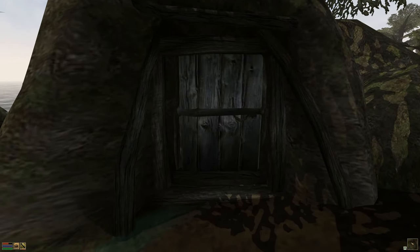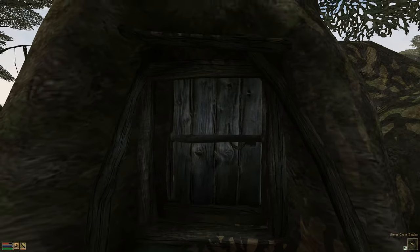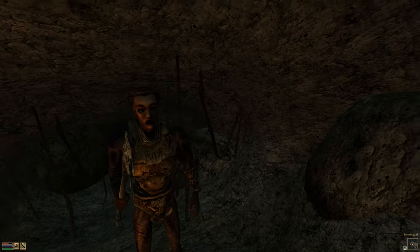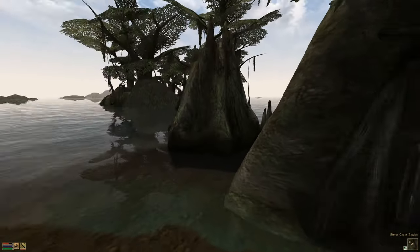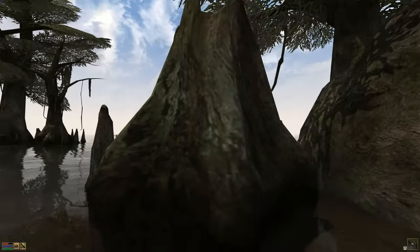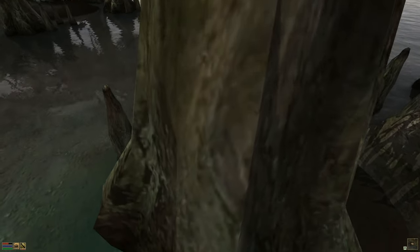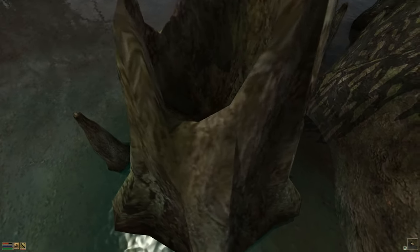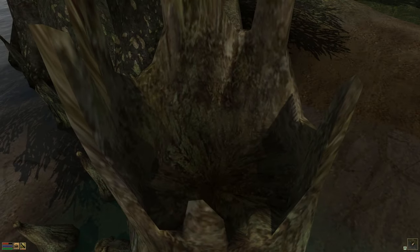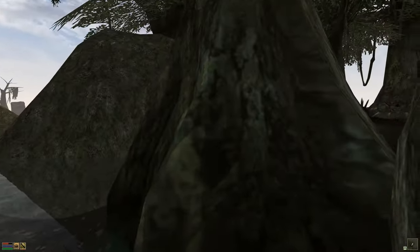Now why would you have a cave with a door? Well, all caves need doors naturally. Let's go inside - this is called Shirinball. Now look at this log - this is huge! It's the same as the other hollowed-out logs but it's real big. They just pressed the plus button and made it real big. There's nothing in there though, which is a shame - there should be like a whole chest in there.